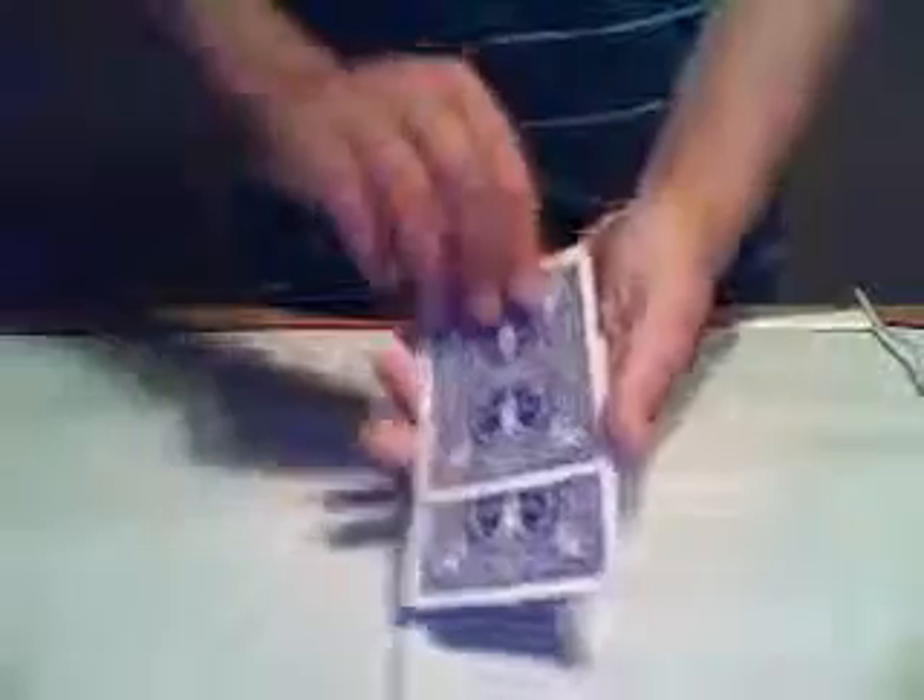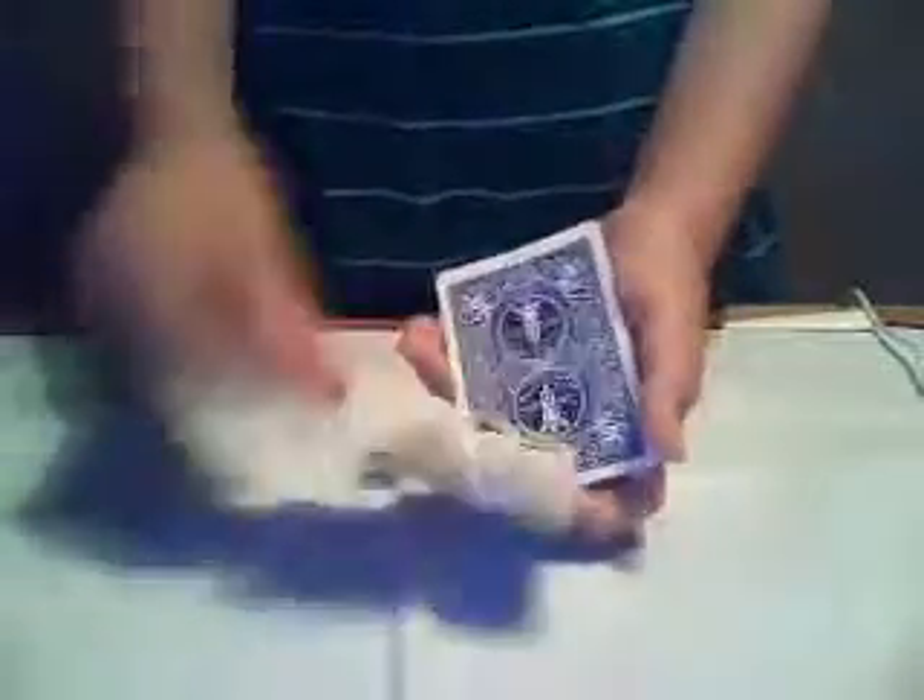Then take the top card and say it turned back into a black ace — put it on bottom and show them it's on bottom. Do that little move, rub it, take off the bottom and top card, and show it turned into a black ace. Take the middle card, rub it, show them it turned into a black ace. Then tell them they probably think you have more than three cards, but pull off a single, single, and a single card, and say, but I actually only have one, two, three.